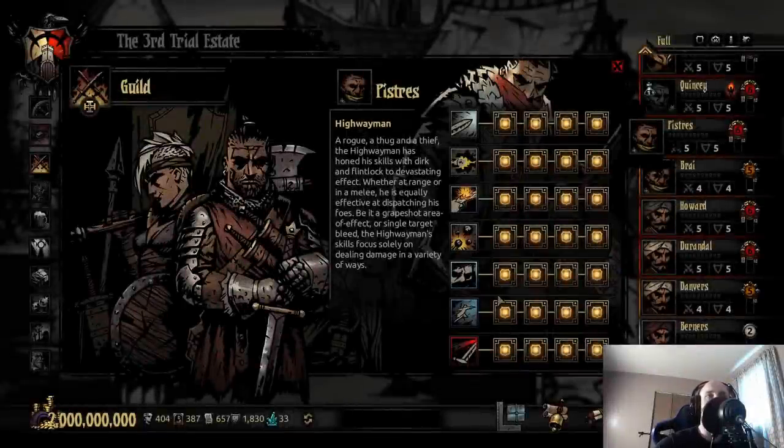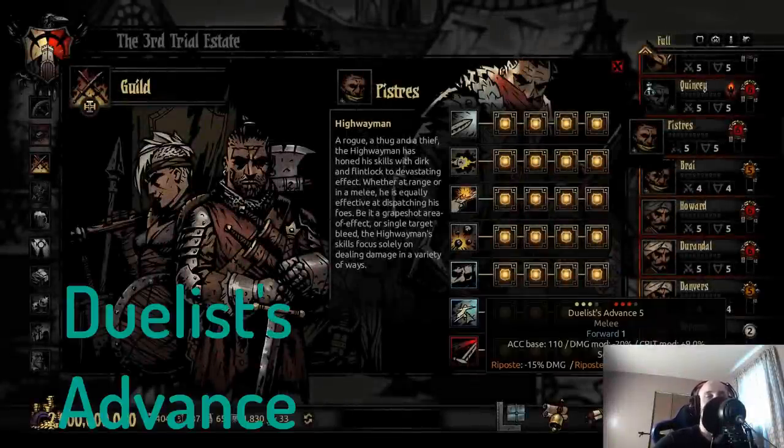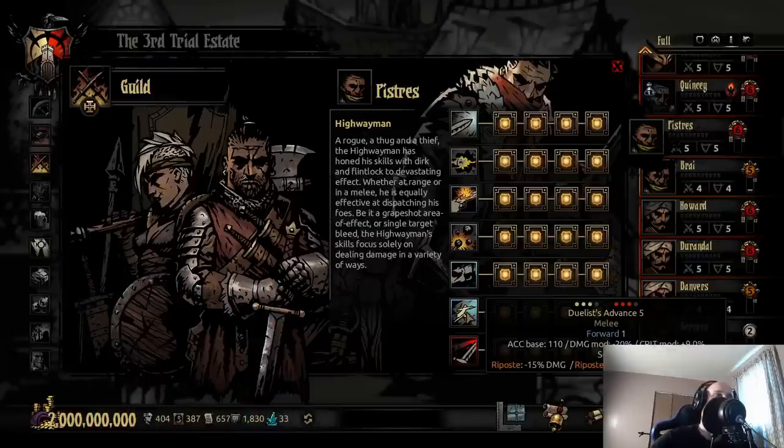Highwayman. Do we need to talk about the Highwayman? We all know it's Duelist's Advance. Come on, let's not kid ourselves. It is obviously, out of the two Ripostes, the best Riposte in the game. It's very good, very strong, can hit the third position with the ability itself, and then obviously you can kill people in stealth, you can stop status effects - bleeds, stress, whatever have you. You can kill enemies on their turn, thus speeding up your combat capabilities. Riposte is just an incredibly broken ability in the game, and the Highwayman obviously uses it to perfection.